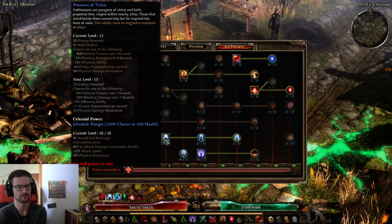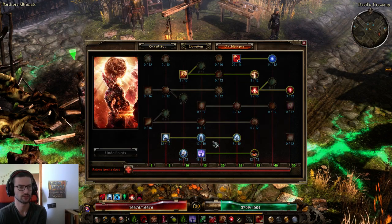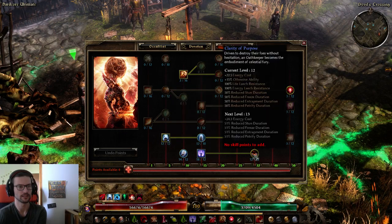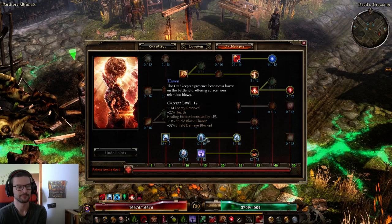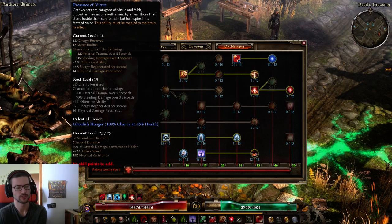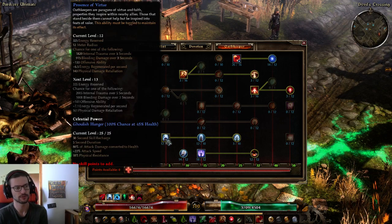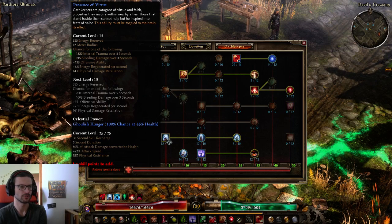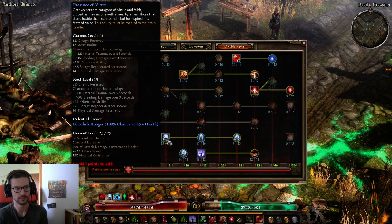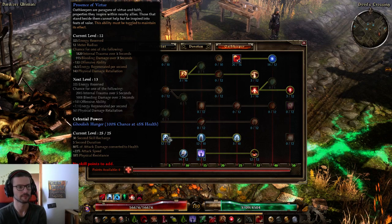The obvious auras and buffs you should always have as an Oathkeeper are Presence of Virtue, Haven, Rebuke, Ascension, and Clarity of Purpose. I have 12 out of 12 Presence of Virtue, which is the soft cap. You can put more points here if you want, but you'll get diminishing returns — 12 out of 12 is the best value. You can invest more if you want extra offensive ability and energy regeneration.